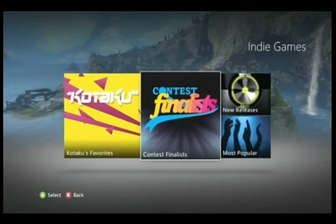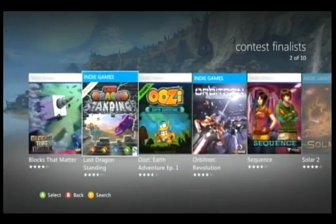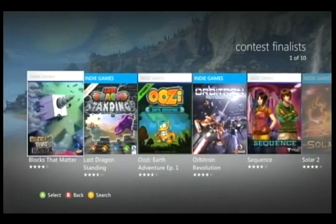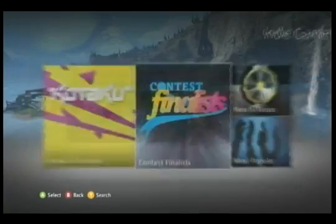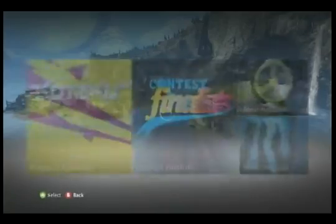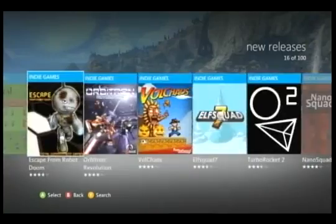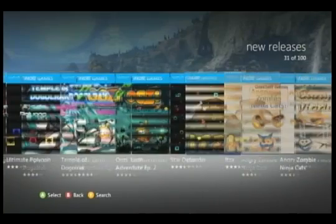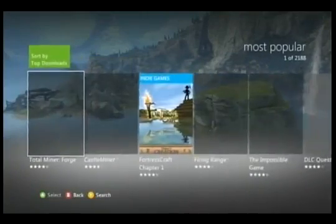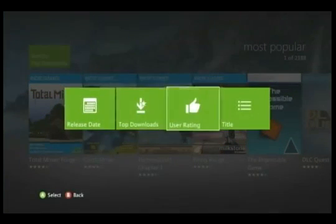So you've got Kotaku's Favorites. Here are the Dream Build Play Finalists — that's a good thing to have. Now we can go to New Releases here, and here are the Xbox Live Indie Game new releases. You only get New Releases and Most Popular. I can change the sort so that I can do top downloads, user rating, or by title.